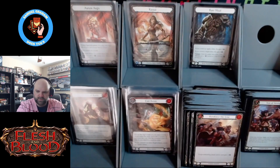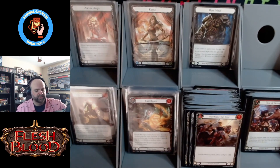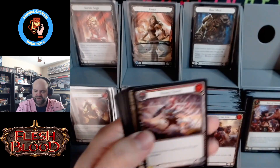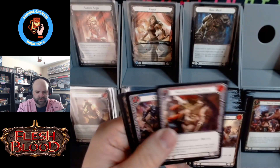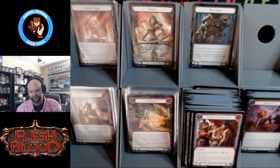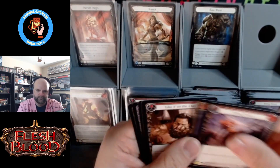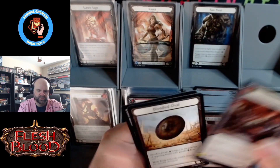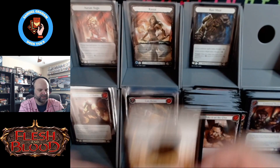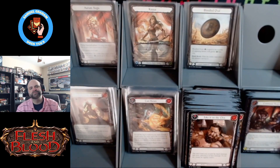We're hitting some Majestics now. I'd love to hit another legendary - we don't have a cold foil yet from box three, not that you're guaranteed one. Pack call - Bloodied Oval is a cold foil. That is not a thrilling cold foil, it is however a cold foil. I don't think I had a Bloodied Oval yet. So while it's not amazing, it is good. We like this.